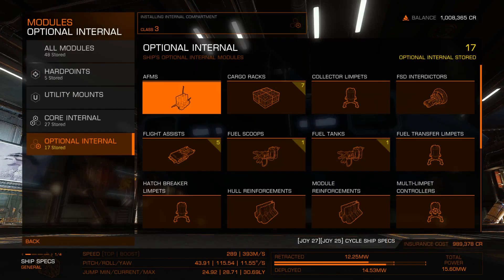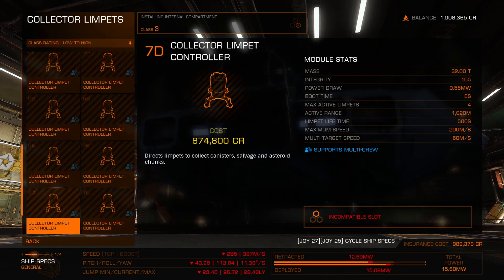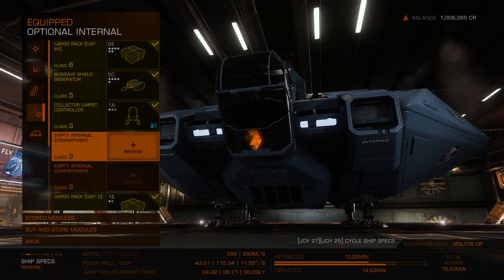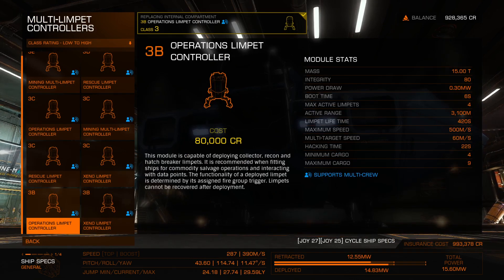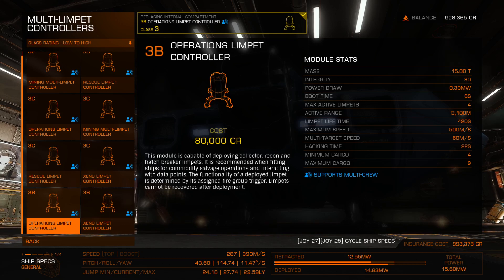Next up is the operations limpet controller. Let me find it — multi limpet controllers, mining operations, 3B. Let me check what this actually is before buying: it deploys collector, recon, and hatch breaker limpets. It's recommended for commodity salvage operations and interacting with data points. The functionality of a deployed limpet is determined by its assigned fire group trigger. Limpets cannot be recovered after deployment. Not entirely sure I understand that.